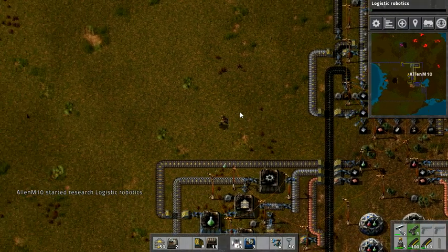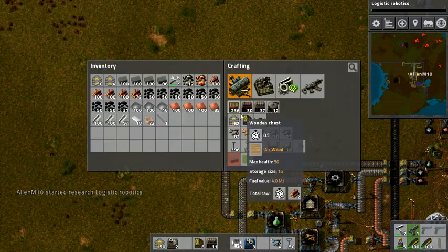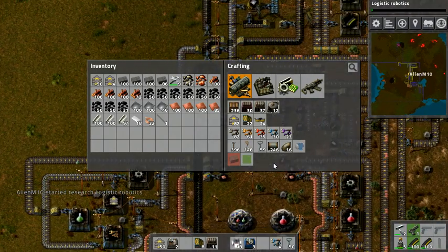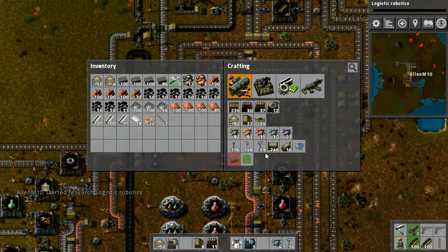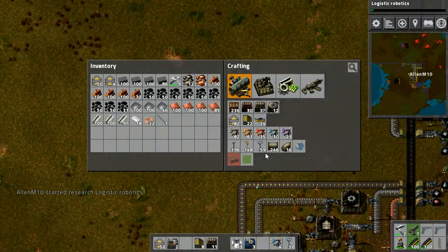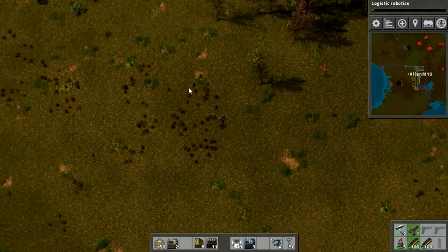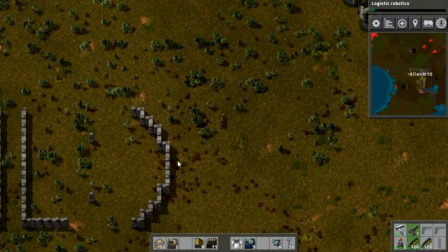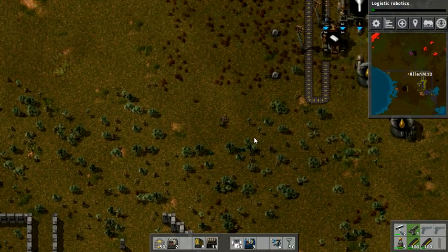I'll probably cut to the part where we do it. But actually there's quite a bit of stuff to be done before that time. Let's get up to that chemical plant and of course pass by our nice little monument to the aliens.